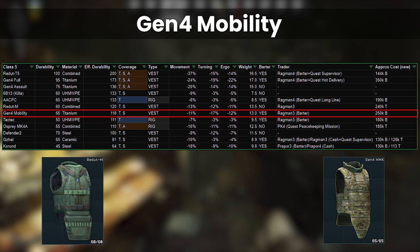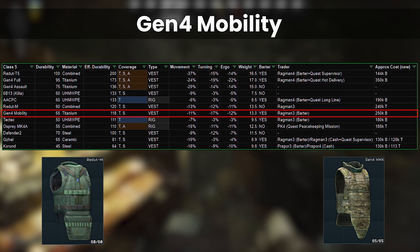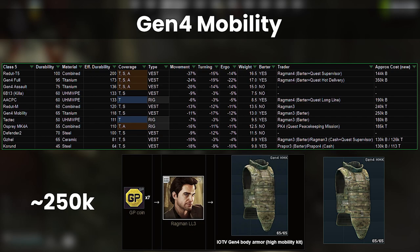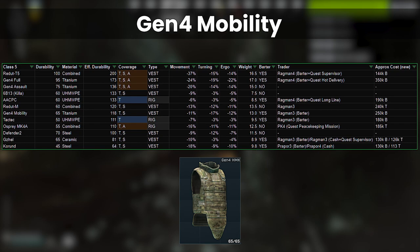Alongside the Redut M sits the Gen 4 Mobility, which was always another popular choice in the same price bracket previously. As you can see, they are very close in protection and stats, and with the barter being the only way to get this in 12.12, it's surprisingly close to the Redut M in cost — although GP coins are tied to many other item barters which ultimately controls the demand for these. It could be one to watch if you have non-found-in-raid GP coins sitting around.